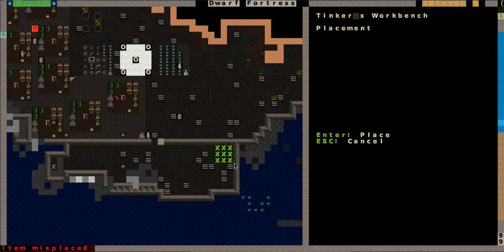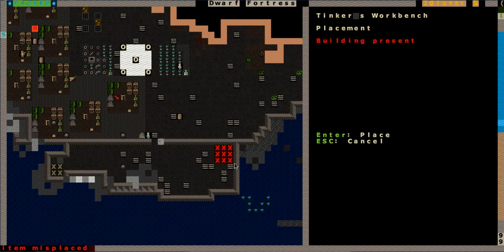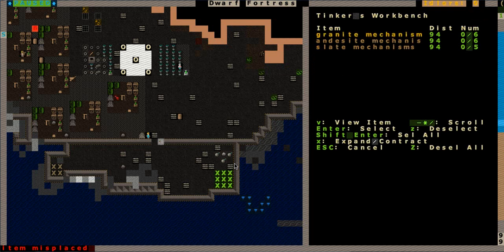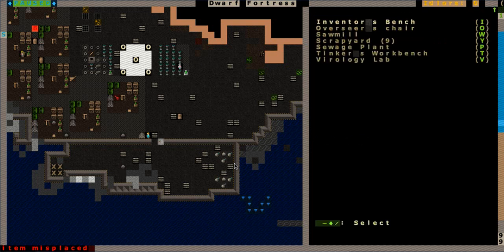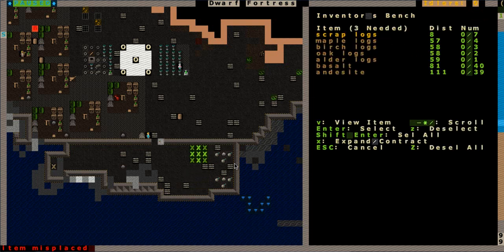We'll have a tinkerer's workbench right there, make it out of andesite. And another one pretty much right next to it. I don't even know if I need multiple ones. Sewage plant - can't build that. Sawmill needs blueprints. Needs computer parts. The inventor's bench - okay, place that right next to the tinkerer's workshop.